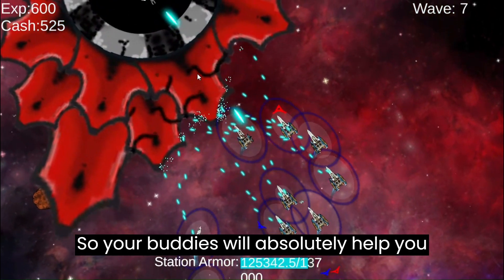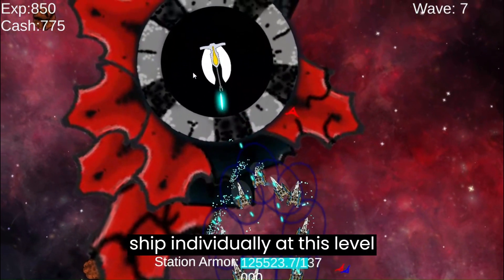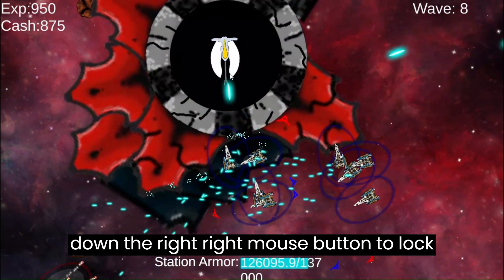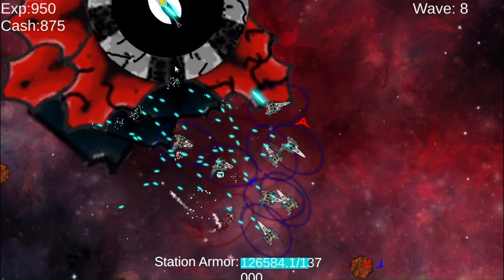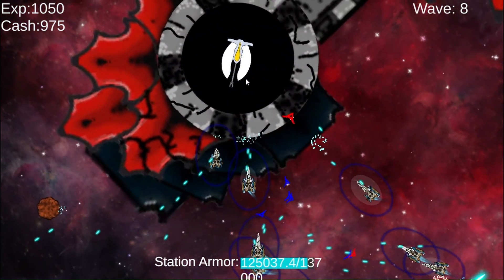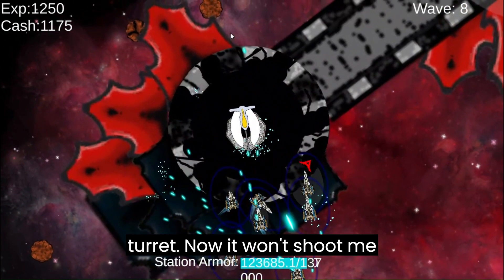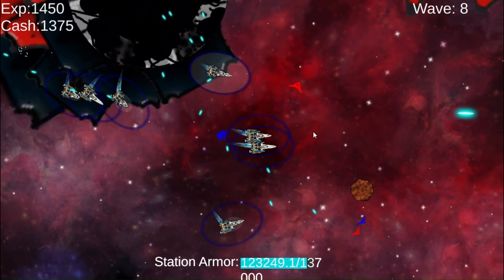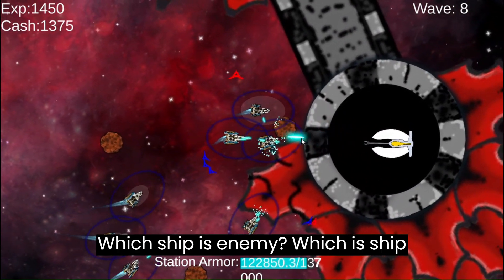Your buddies will absolutely help you kill the station, and that is a great thing because the ship individually at this level especially is not very strong. We've knocked out a couple of the tiles, and there goes the turret — now it won't shoot me anymore. I need to make it more obvious which ship is the enemy and which ship belongs to the player.